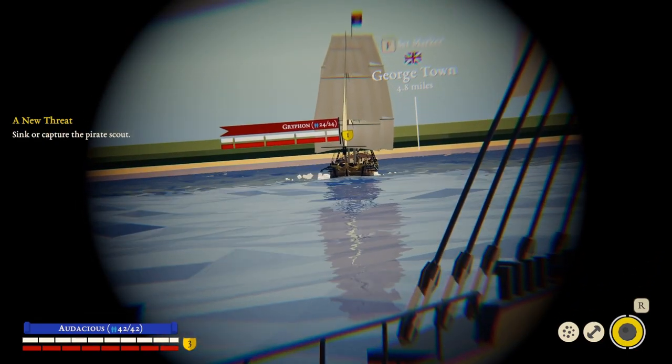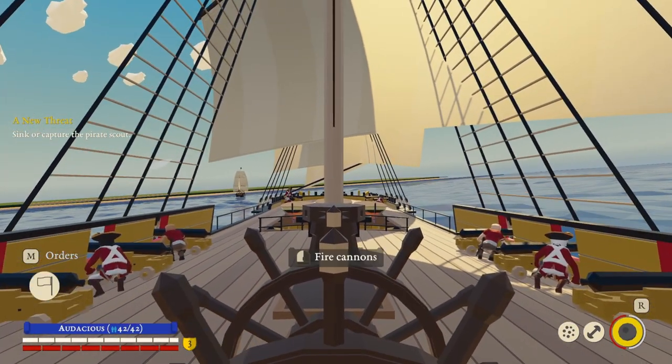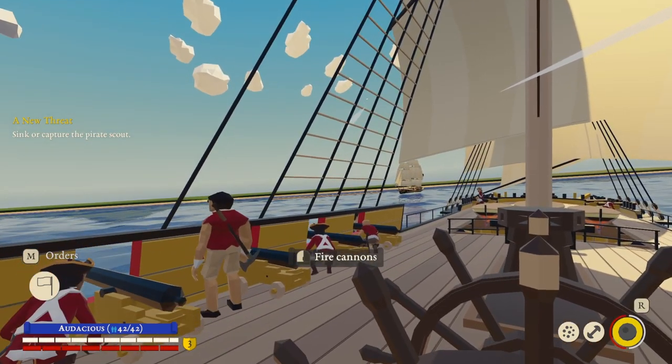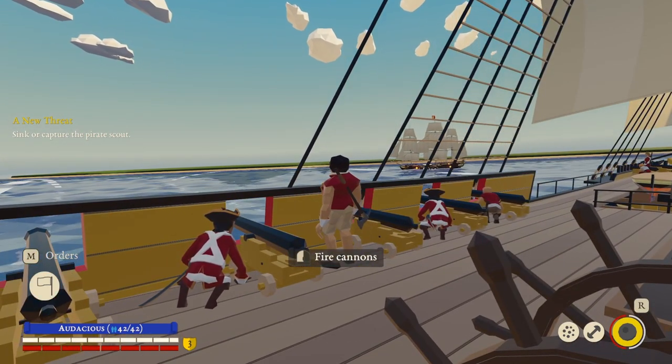Aiming the cannons — you can adjust the cannons up or down to aim for the enemy's hull or sails. Use the scroll wheel to aim. The aiming guide colours indicate cannon status: grey is out of range, white is in range for sails, reddish is in range for hull, and orange means reloading. So we've got to sink or capture it. I'm going to try and capture it because, if I remember rightly, we get money for it — the more money the better.